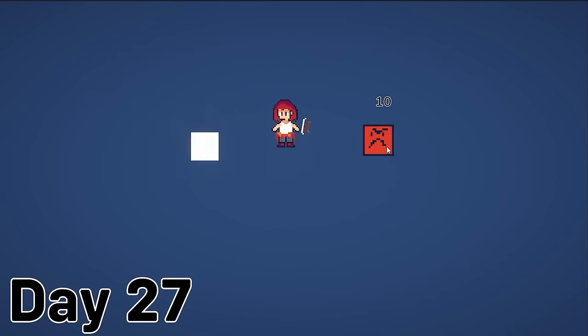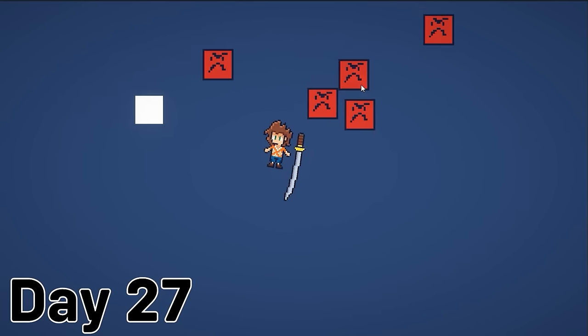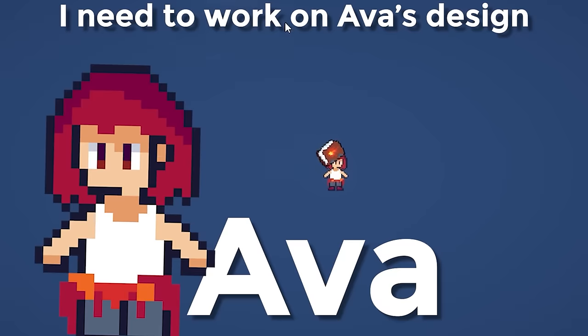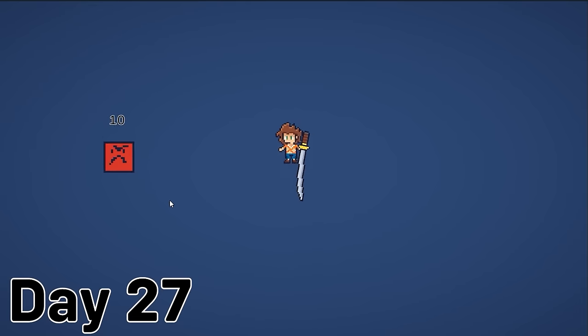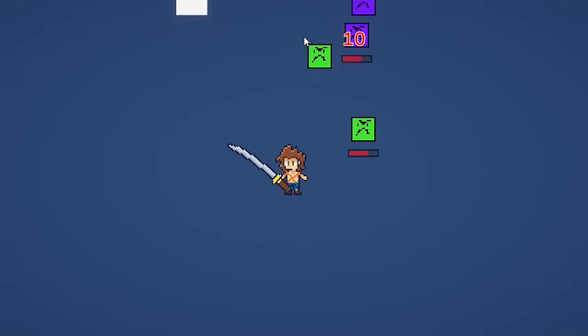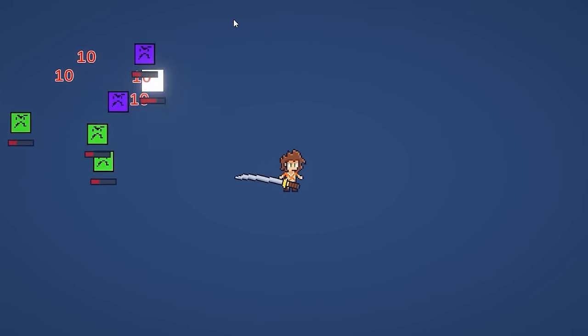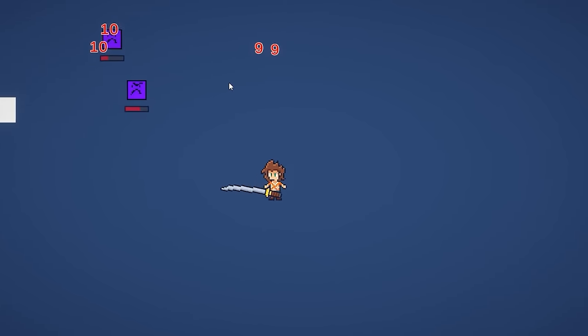In this, I built out movement, attacking, and made it so you can switch between the three party members, who are Liam the melee guy, Yuri the ranged guy, and Ava the mage. Then I made enemies for you to battle, and I also made it possible for those enemies to be on your team. To make this less confusing, I just called them fighters, which can be on your team or the enemy's team.